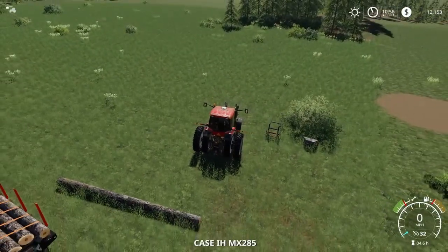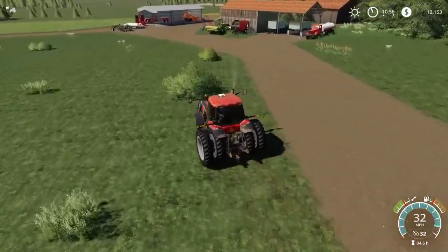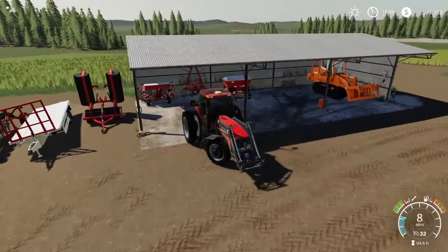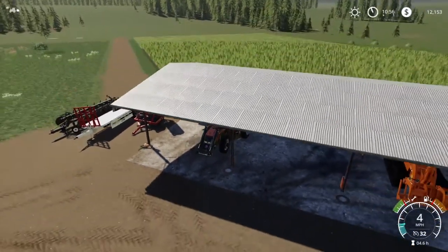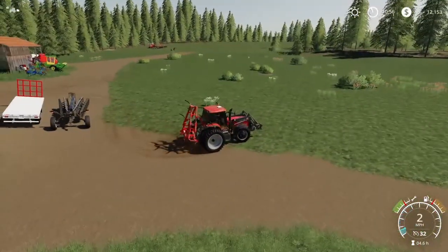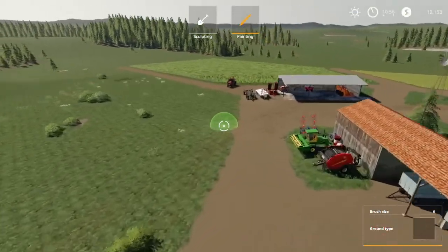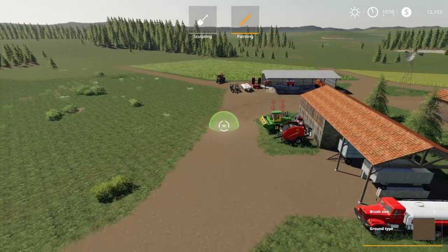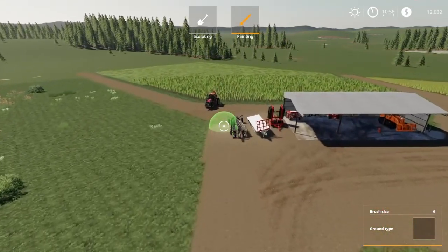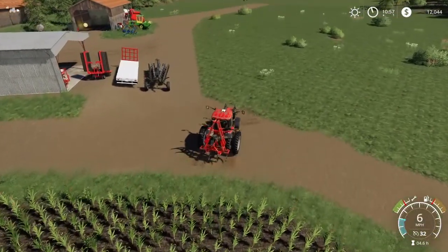We're going to turn this field into grass once we get it plowed. Let's hop on the tractor and show you what I mean. Get our plow on the tractor. We're going to fix that road angle a little bit too - I don't like this angle, so we're going to paint this back a little bit as well, make it just a little more straight. Just like that - sweet, I like that much better.